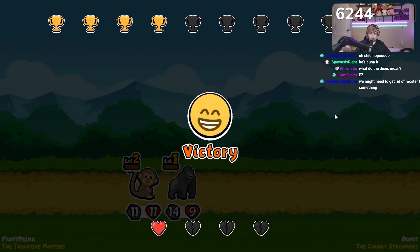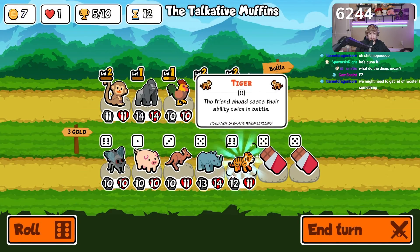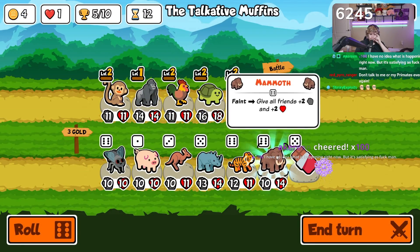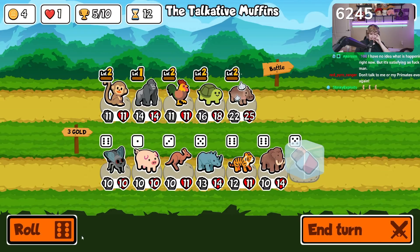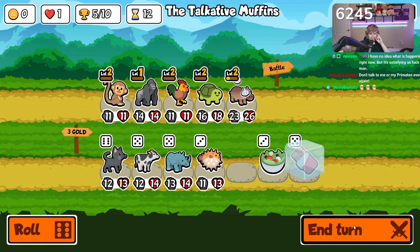Easiest W of my entire life. The dice icons are just telling you what tier of unit is available. A little chocolate too — double chocolate. The ability ahead cat makes the friend ahead cast their ability twice. This is so good. Oh my god, don't tease me with a level three hippo — I keep saying ox, I'm sorry. We just need one more hippo or one more piece of chocolate.